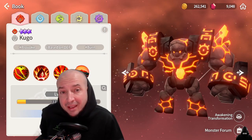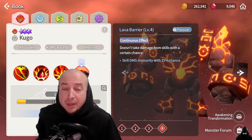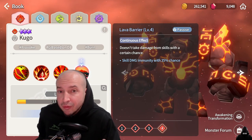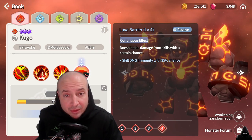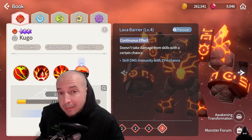The biggest thing about him is his passive. Kugo has a 35% chance to become skill-damage immune. The invincibility lasts for like three to four seconds — it doesn't say it on the skill info but I have him built and when it procs he becomes invincible. And if you have 100% evasion on him too, he is really hard to take down. Get a healer in the back and you're set.